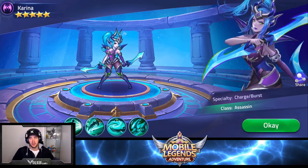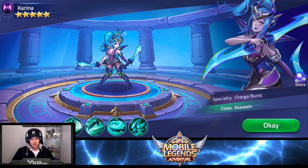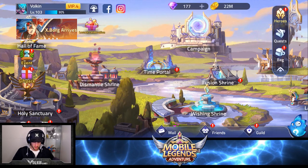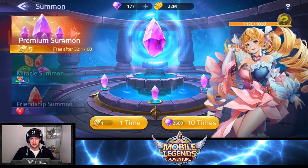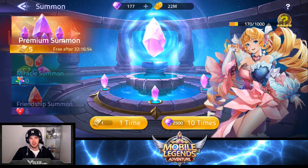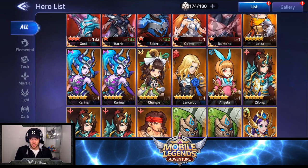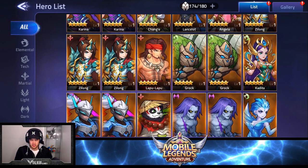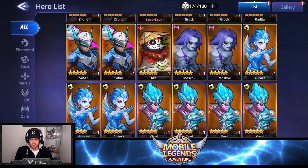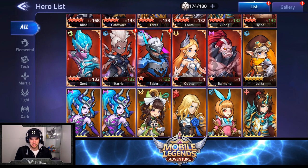Nice - Karina! I do really like the look of Karina as an assassin. Once again only the one copy, but as long as we keep getting copies of things eventually we'll get to end game where we can use them. Karina is a really good hero, really solid. This is the final summon we have... and a Balmond. Oh my god, the fodder this game gives is disgusting. So we've got a bunch of fodder. The Karina we can now get to seven-star so we can test it, and I really want eight-star to be able to test things properly.